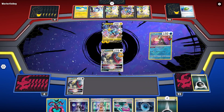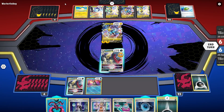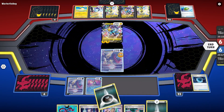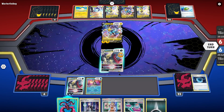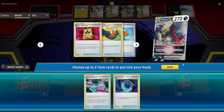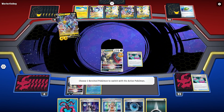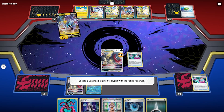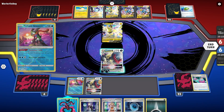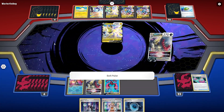We go for Concealed Cards, discarding one and drawing another. We'll probably want to play Moltres to get two energies down at some point. We Dark Patch one and attach manually. Then we activate the V-Star ability to grab two items — a Cross Switcher and a Dark Patch. We cross-switch this turn, swapping the injured one for the one that can attack, and we opt for the Regieleki. We're not doing a lot of damage since we don't have many energies yet, but Moltres' ability gets us one more, up to 120. That's the best we're doing this turn.